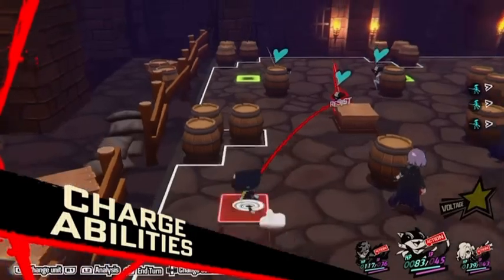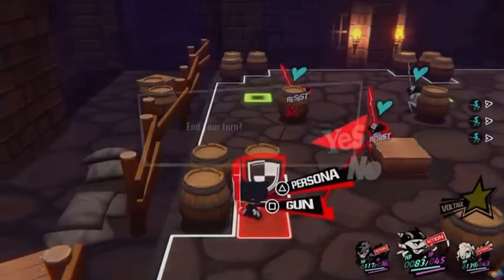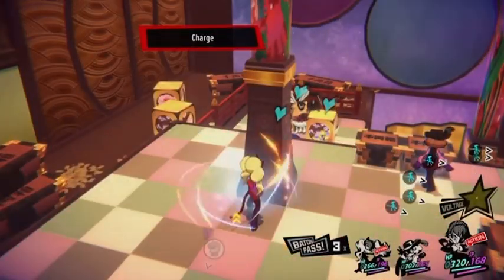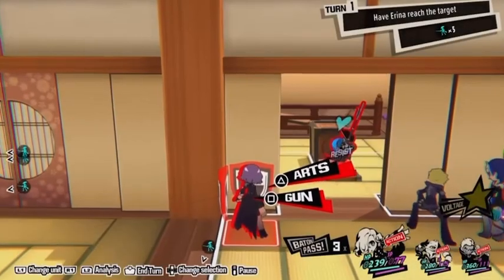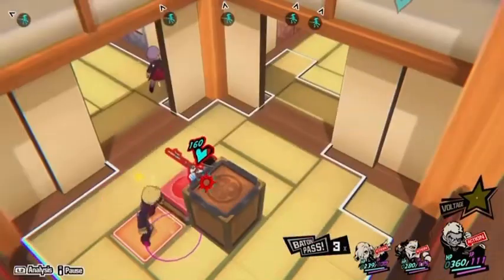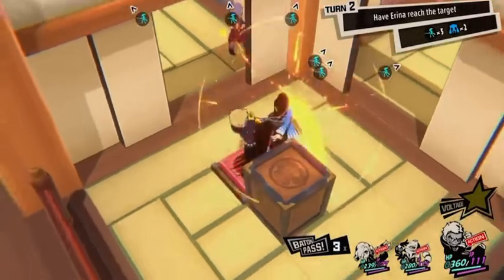Sometimes the best action is to simply observe your surroundings. If a character takes no action during battle, they'll begin their next turn with a charge. Each character has their own unique charge action, so be sure to try out different ones for the right situation in combat. You'll have to wait and see what happens.